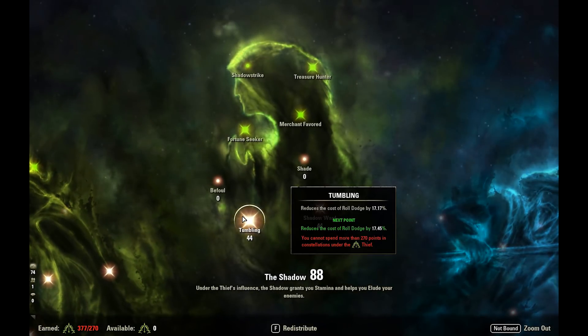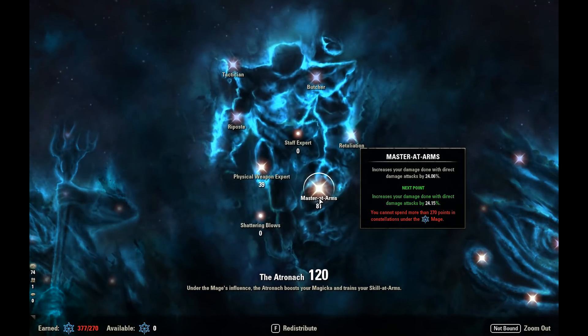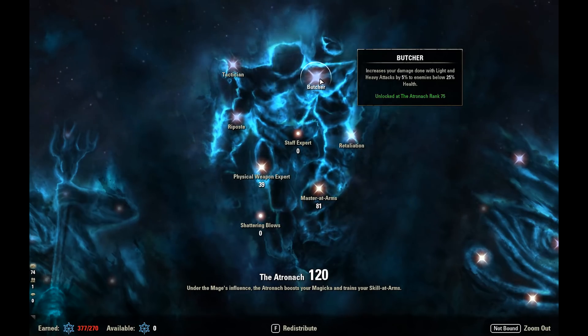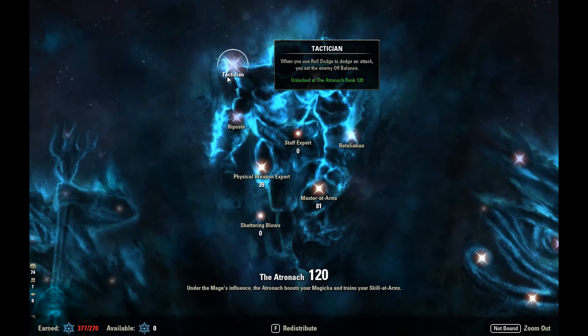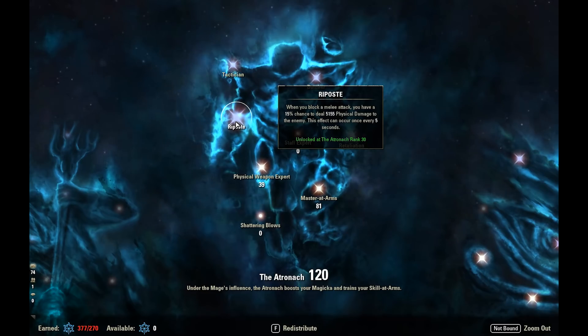In the Shadow tree we've got 44 Tumbling and 44 Shadow Ward — a nice even split, because we roll dodge a lot and we block a lot on Bow Sword and Board Medium Armor. In the Atronach tree we've got 81 Master at Arms and 39 Physical Weapon Expert — pretty basic Atronach tree, increasing direct damage and Physical Weapon Expert affecting both Sword and Board and Bow Light and Heavies. The important passives are Tactician — we roll dodge to set opponents off balance — Butcher to increase damage against opponents under 25% health, and Riposte, because we're running Sword and Board and blocking a lot, so we should get quite a few Riposte procs.